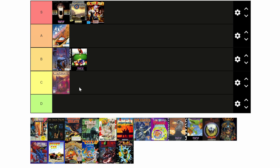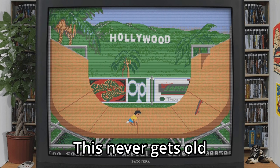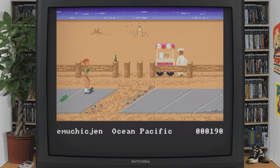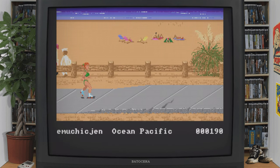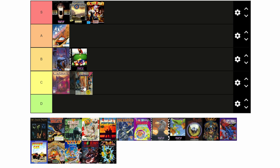California Games — it's pretty much the Olympics in California. Compete against your friends in various events such as footbag, skateboarding, BMX, and roller skating. While the Sega Mega Drive had an excellent version, the one on the Amiga kind of lacks somewhat. This one's going right in the D, but if you're with your friends, a C.